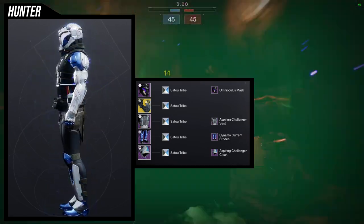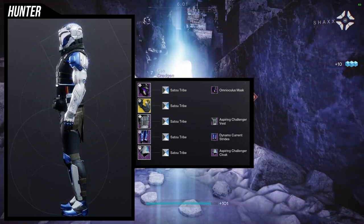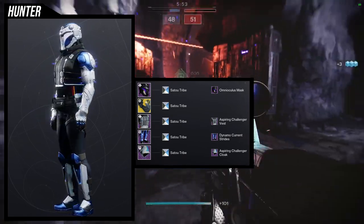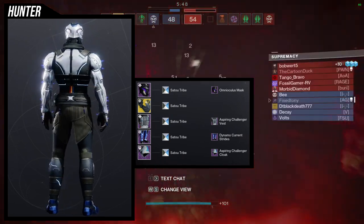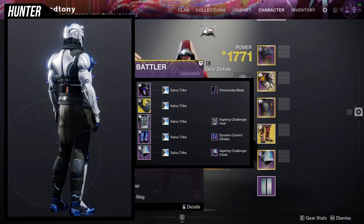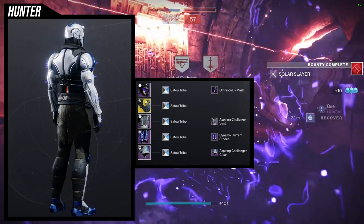For the next set, the chest piece is Aspiring Challenger Vest — I think it's a bop, it looks super cool. We're using the Aspiring Challenger Cloak in a different way here. The Omni Oculus Mask in combination with the Aspiring Challenger Cloak is so cool because you get that little neck cover thing. I'm really happy about that because we don't have that a lot — we have one with another cloak but it's more like a scarf, not quite like this.